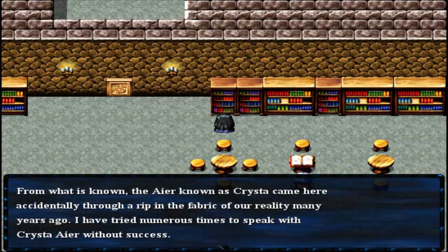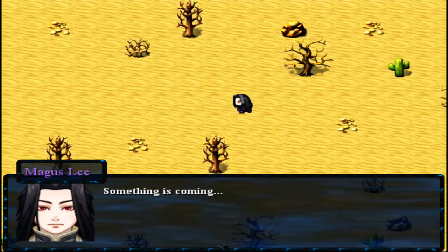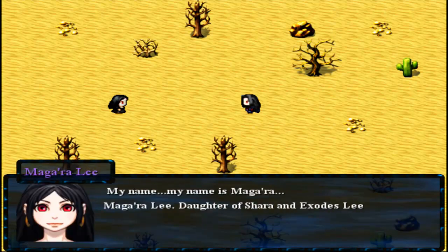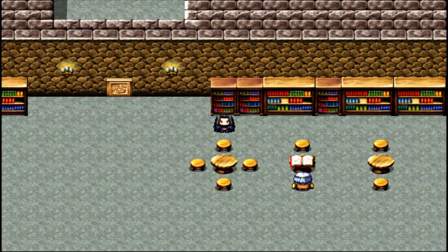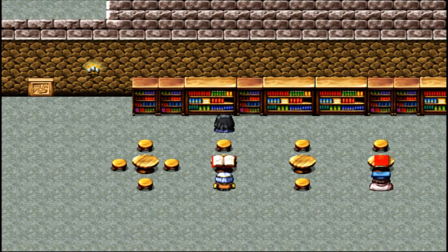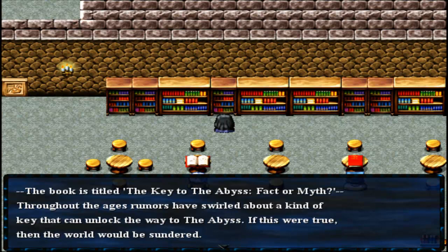Through a rip in the fabric of our reality, many years ago I have tried numerous times to speak with Krista Eyer without success. We got a cutscene. Daughter of Shara and Exodus Lee of Varana - Exodus, really? Interesting. So maybe Magra is actually the opposite or antithesis of Magus then? Interesting.